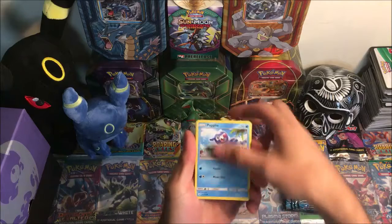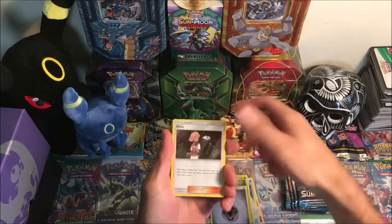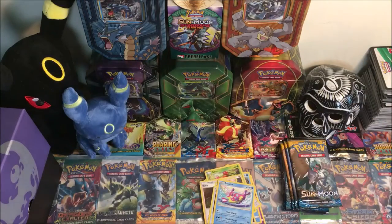We have Popplio, Zubat, Shellder, Yungoos, Paras, Metal Energy, Passimian, Pokemon Catcher, reverse rare Dragonite, and a Bruxish regular rare. Sleeve on the reverse.